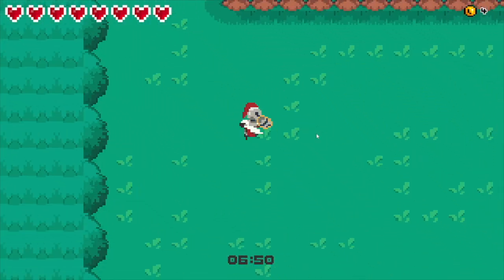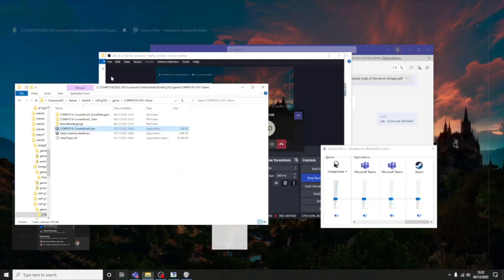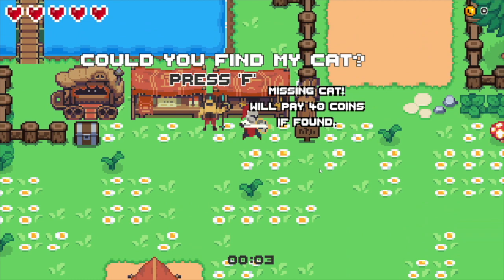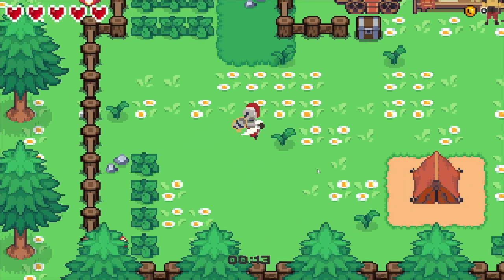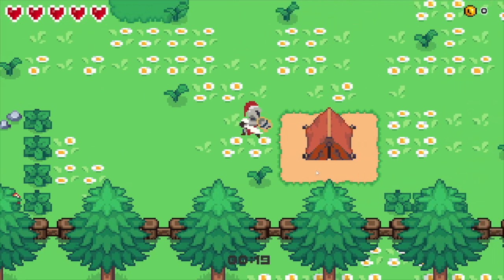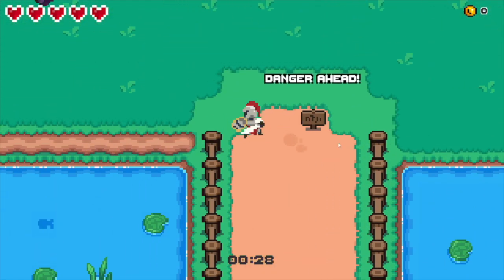The next section is fulfilling the brief - level design, goals, risks and rewards, then pacing. Goals, risks, and rewards - that's interesting. What's my goal? To find the guy's cat? From the title and the fact that you can close portals, I would assume the goal is to close as many portals as you can, but it's not very obvious.